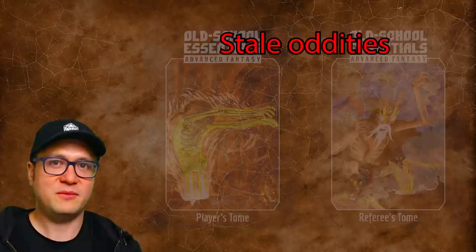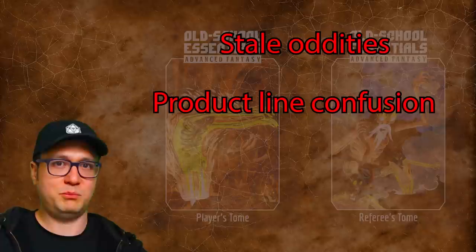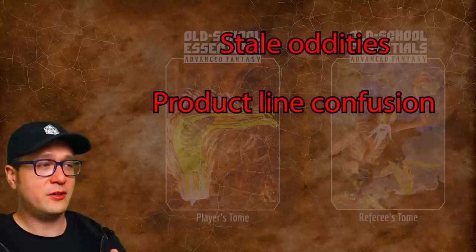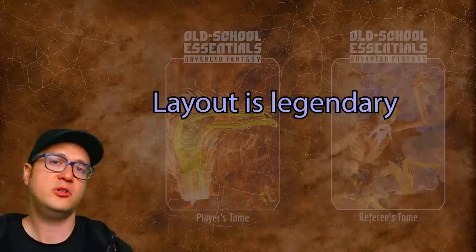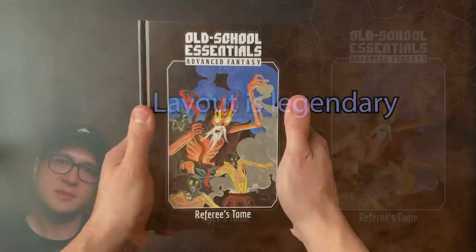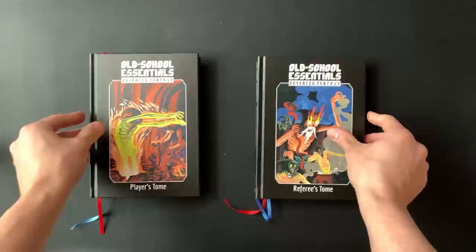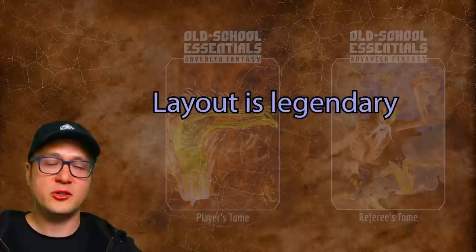Product line confusion: Necrotic Gnome has a lot of fans, and most of them seem perfectly fine with the utterly confusing galaxy of books and booklets that make up the OSE product line, but if you're coming in from the outside trying to figure it all out, it's just nuts. Layout: Gavin Norman should go down in RPG history as someone who took not just one, but two old games that were a complete drag to read and understand, and polished them to a shine that exceeds even most modern RPGs in terms of comprehensibility and readability. When you hold the Referee's Tome and have all those monster stat blocks and classical magical items distilled into clean, readable, indexed text, you realize you're holding something greater than the sum of its parts.